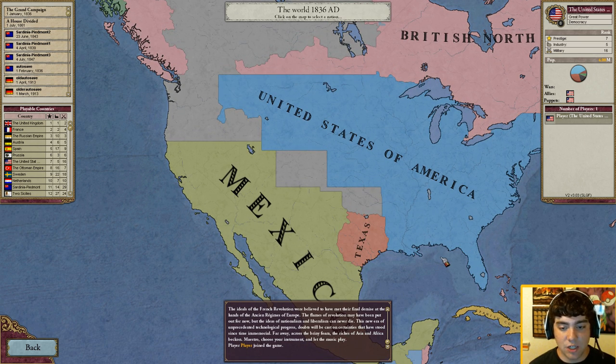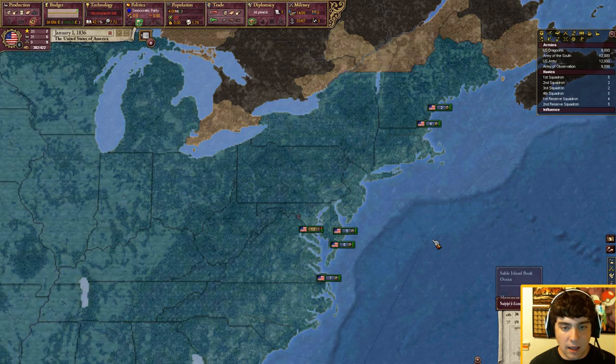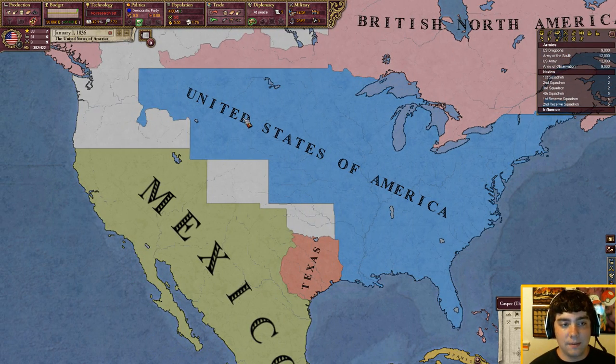Anyway let's get started — we've selected our nation and we're going to hit play. I'm playing with the Pops Demand mod enabled, which you can get in the description of my Victoria 2 videos. It changes a few things like the borders for Texas, but most of it's the same. We're also in the expansion Heart of Darkness. It'll be slightly different if you're on A House Divided, and vastly different on vanilla Victoria 2 since House Divided revamped the entire UI — so I wouldn't really bother watching this unless you're using at least A House Divided.